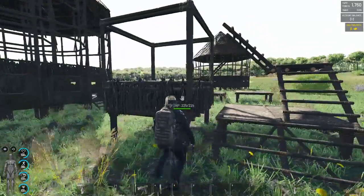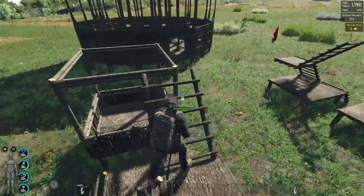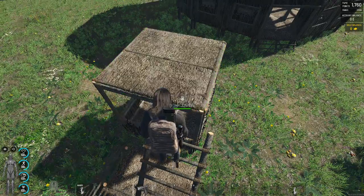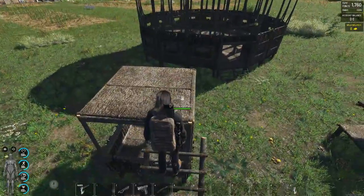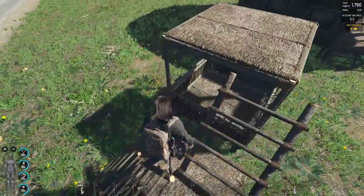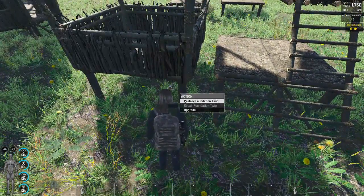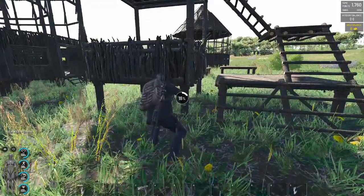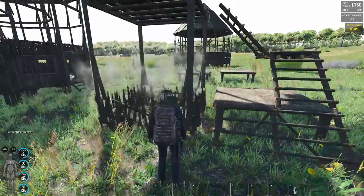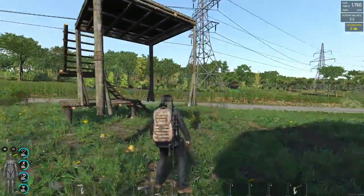Here we have our basic structure with a low wall inside a support all the way around. Now we're just going to place a floor on top of this. We could place some roof pieces on there, but it's hard to get the one-by-one roofs to work fine. Now, if we go back down to the bottom and actually destroy the foundation that these are sitting on, an interesting thing happens.